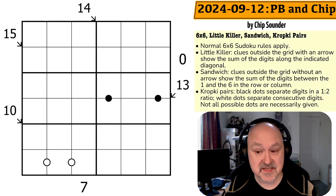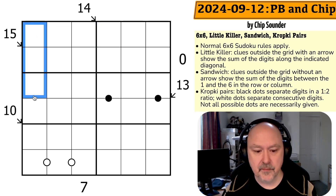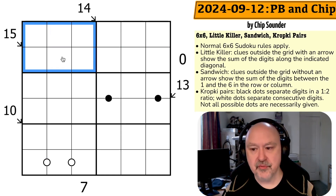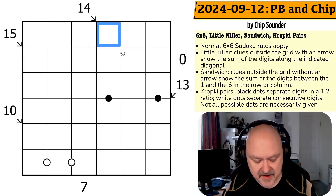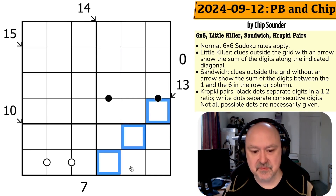So we have normal 6x6 Sudoku rules apply. Into each row, each column, and each 2x3 region, we have to put the digits 1 through 6 without repeats. We have little killer clues — the clues outside the grid with arrows. These 4 clues indicate that the diagonals will sum to the number given, so these 3 digits sum to 14 and these 3 digits sum to 13.